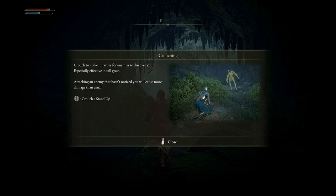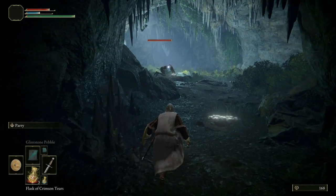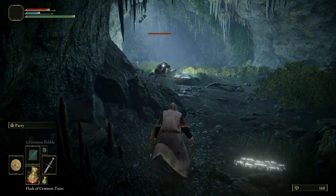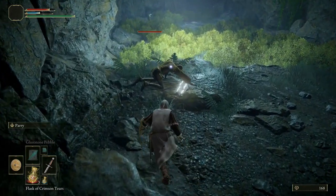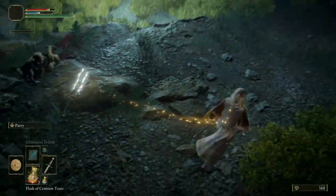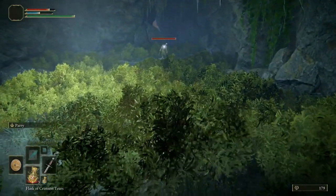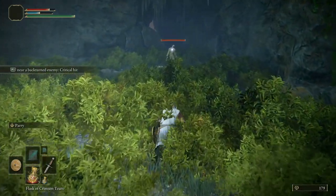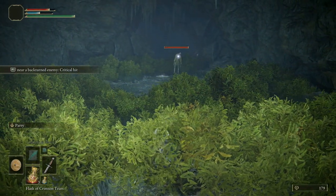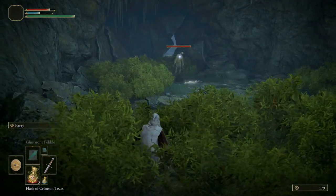Crouch to make it harder for enemies to discover you — especially effective in tall grass. Attacking an enemy that hasn't noticed you will cause more damage. It's given us tall grass to work around — I love this! R1 near a back-turned enemy — yeah, we know that — critical hit. I thought there was two of them in here but there's only one.